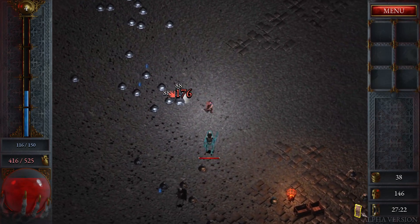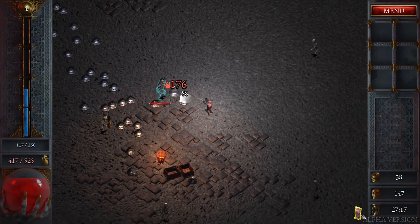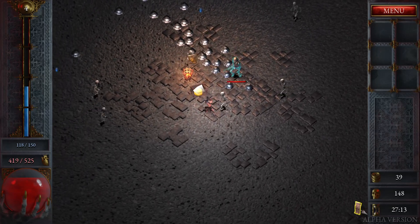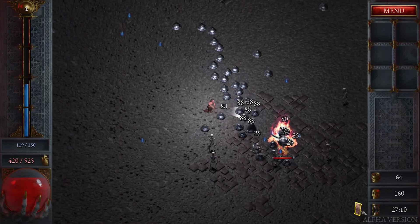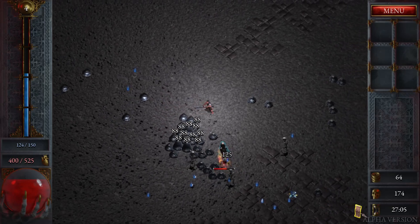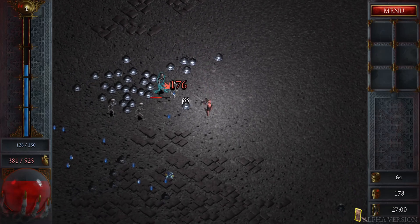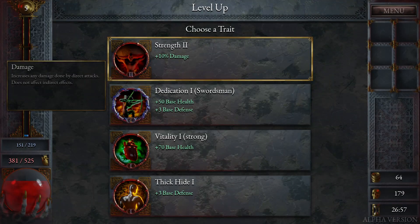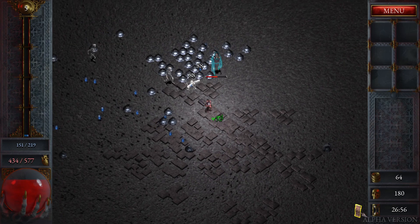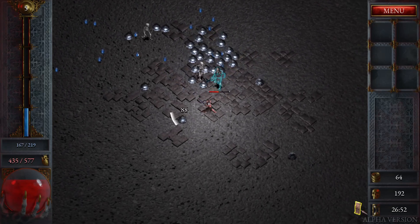Now we've got a boss or a champion or whatever they want to be called in this game. We don't have a huge amount of damage, so as long as we stay out of his way we should be okay. But I'm going to try and break down this fire thing here and have him walk through it. That worked out alright actually, I only did about a quarter of his damage though, so I've got a long way to go yet. 10% damage, base health, base defence — that's not bad actually, we'll take that. It doesn't make me kill quicker, but it makes me survive longer, so I'm happy with that.